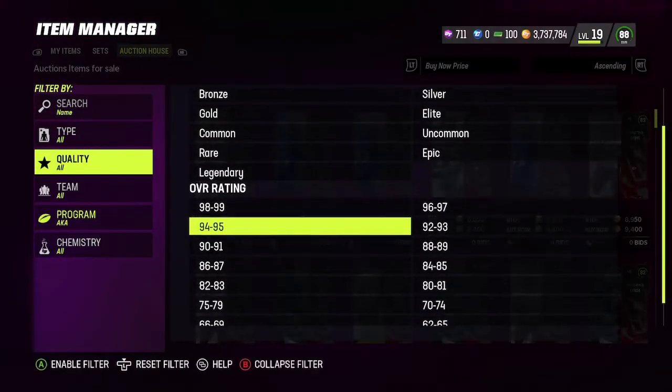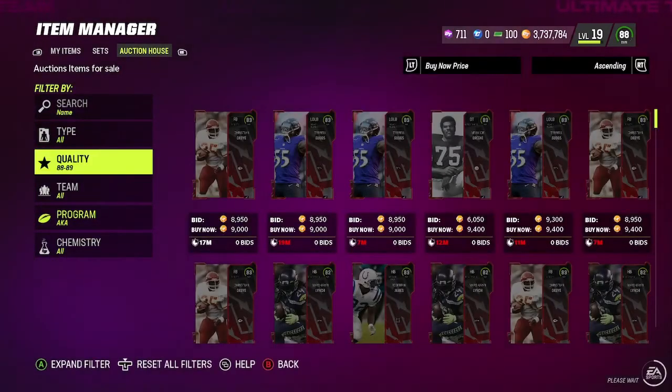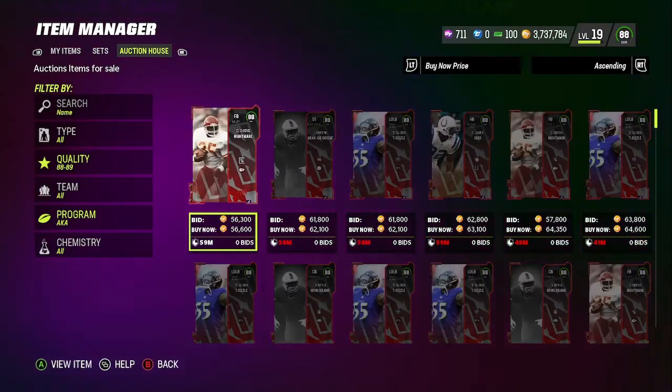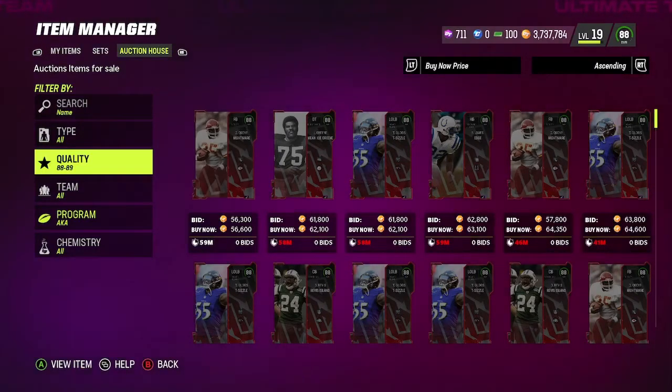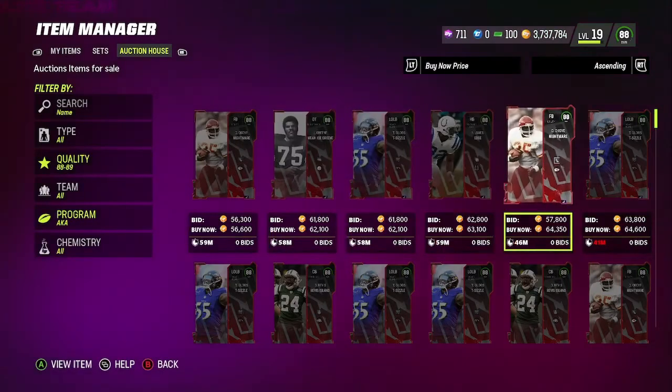It's going to be the most expensive card from the AKA promo, which is Megatron. Megatron is a very expensive card — he's sitting at around 454 to 70k. We're going to double check, but all you need to do is get five of these AKA cards.